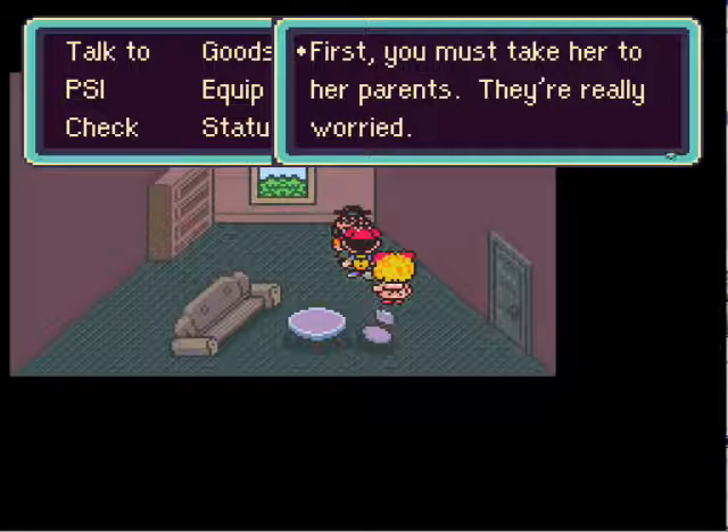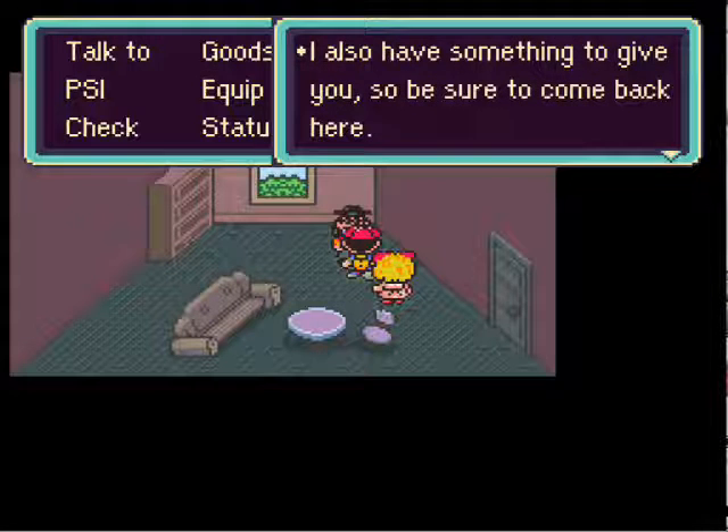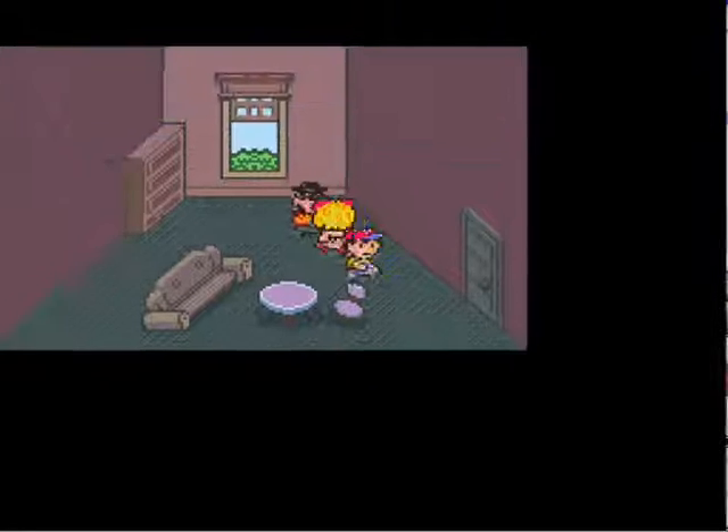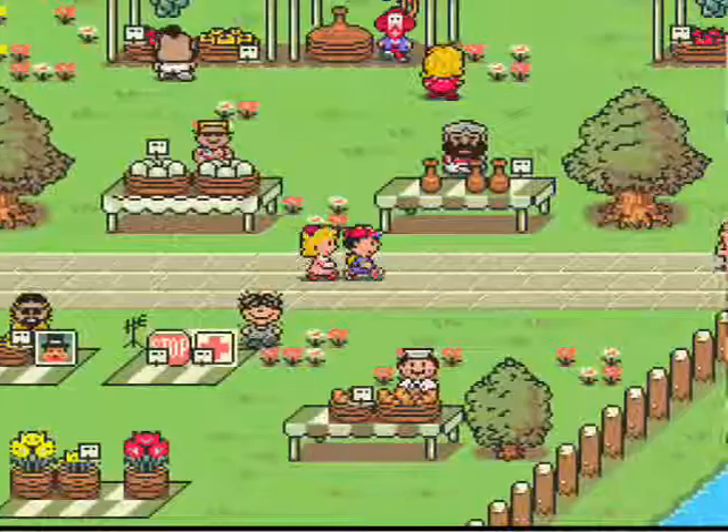First, you must take her to her parents - they're really worried. I also have something to give you, be sure to come back here. Promise? Alright. So we're going to her parents first.